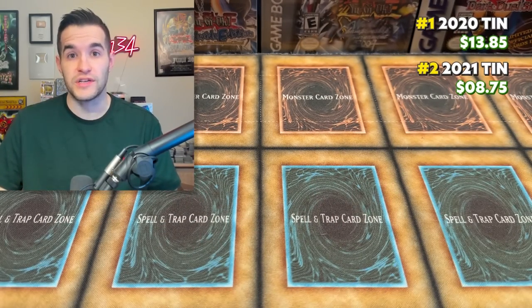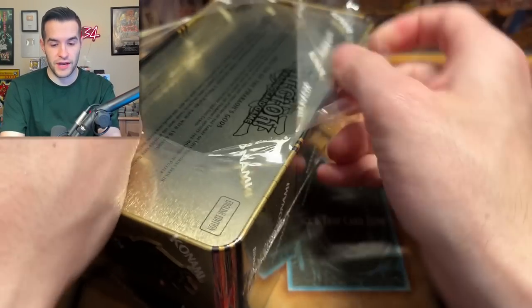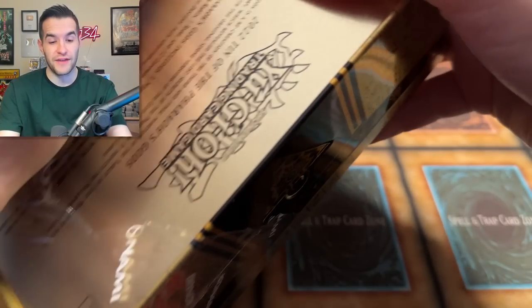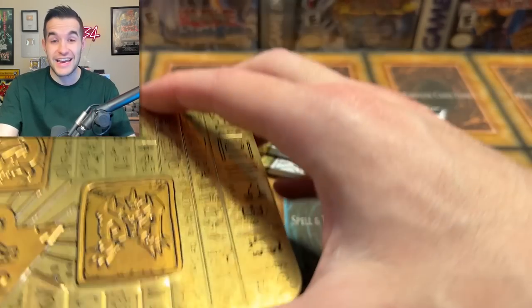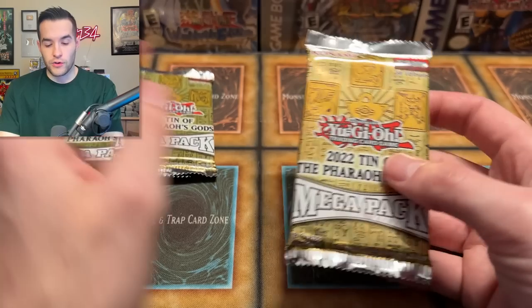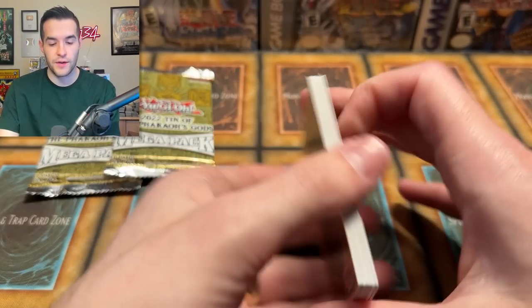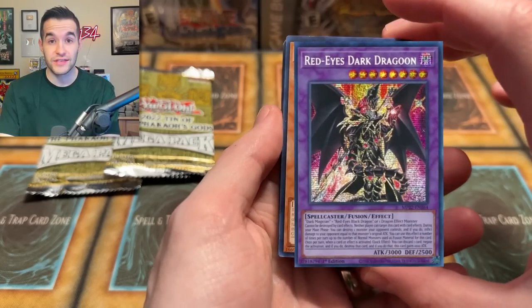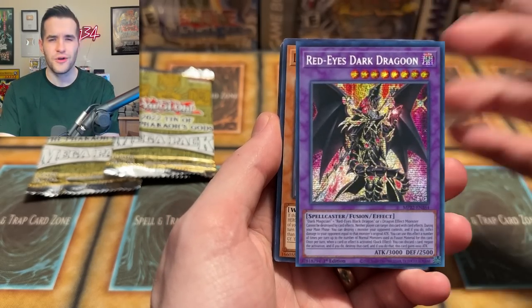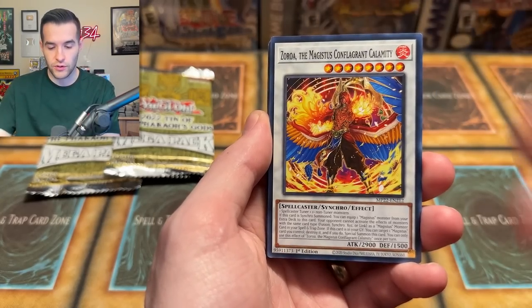Moving on to 2022 — this is the one I'm really opening this for. I really want to get the Pot of Prosperity, but I remember it being pretty hard to pull — I only pulled about four opening several cases. If we do pull one I'll be ecstatic. Three packs of 2022. Besides the Pot of Prosperity, there's also Dark Dragoon as a Prismatic Secret, Dark Magician Girl, Blue Eyes, Red Eyes, Lightning Storm, and a lot of good stuff. Let's see what we can get.